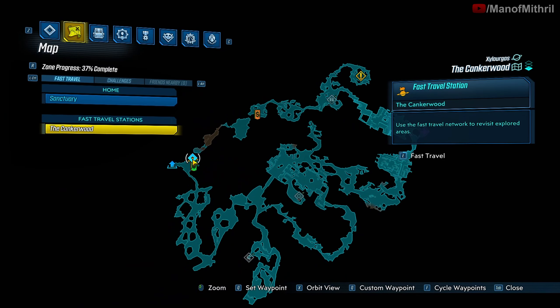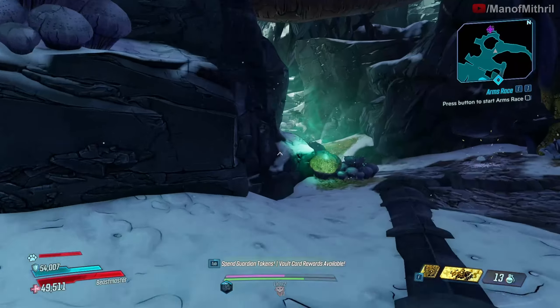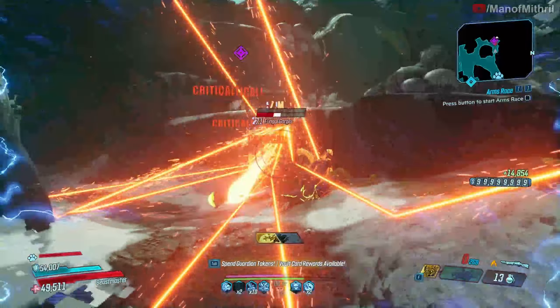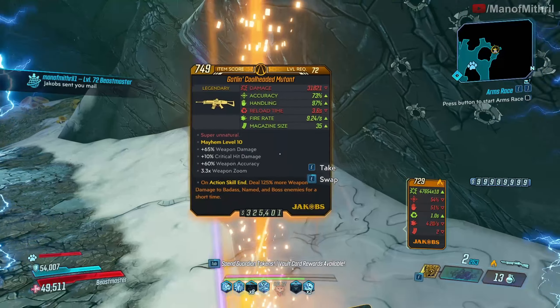Normally you spawn all the way over here and then you have to make your way all the way through here till you get to this area right here. There should be an enemy somewhere — there is the Fungal Gorger. Sweet, first try. That's what we're looking for: the mutant.